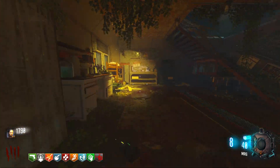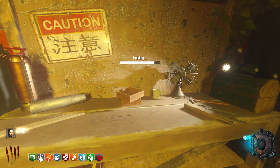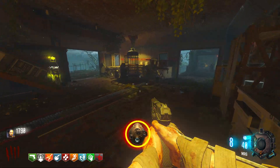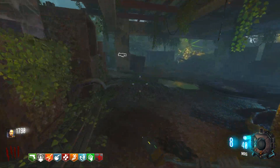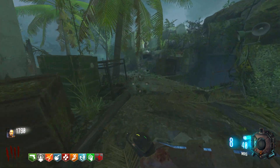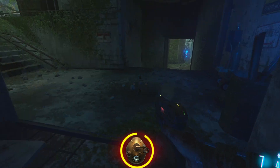Now we have the gas mask on Zetsubo no Shima. This could definitely be a hot take, but when you're playing Zetsubo it's almost required. The amount of spores around the map that make your character cough is unreal. If you're going for high rounds, you'll want the gas mask. If you're going to do the easter egg, you probably want the gas mask. If you're playing Zetsubo no Shima, you probably want the gas mask.